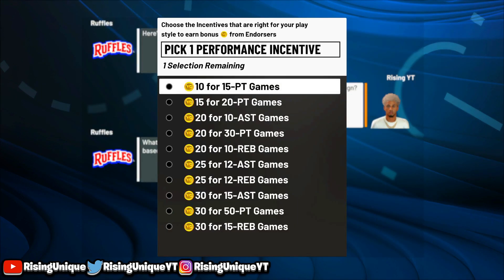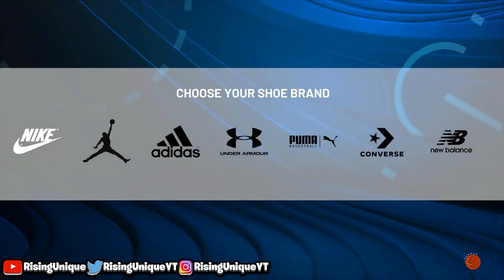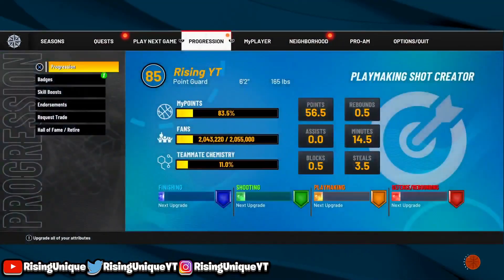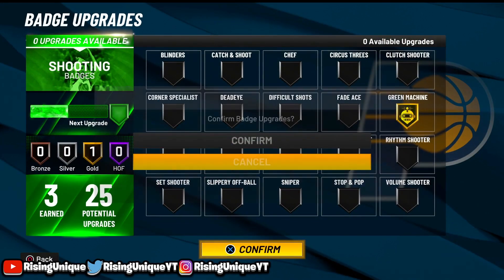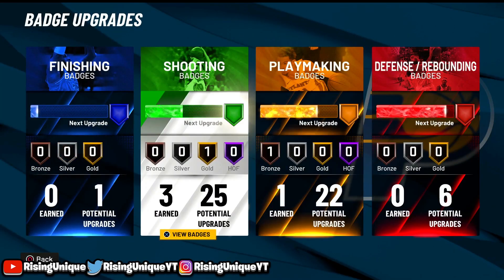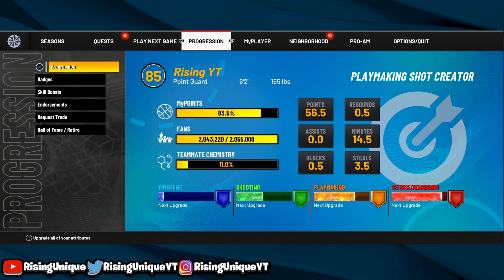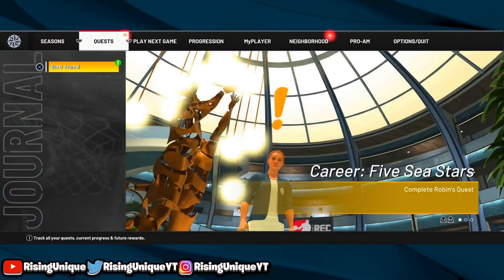That's how you guys get your badges. I hope you guys enjoyed this video — make sure you guys drop a like, drop a sub, turn on notifications. Thank you guys so much for the recent support. Now I have gold Green Machine and stuff like that. If you guys want another video on how to get your playmaking badges, make sure you guys drop a like and sub. It's been Razunixi and I'll see y'all boys in the next video — peace.